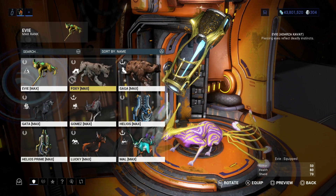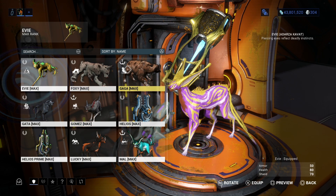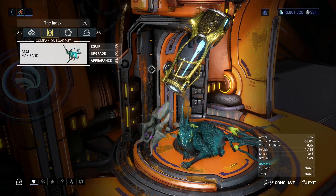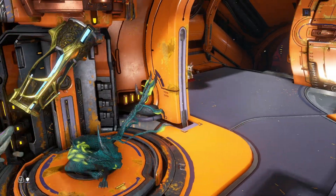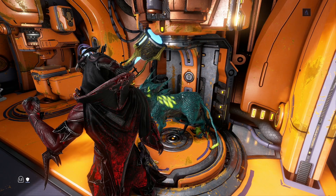And then there are Kavats that are invincible, and Kavats that get energy for you. But like I said, the Smeeta Kavat is the Kavat you want if you want to do any actual farming in this game or get any actual stuff — you want to get the Smeeta Kavat.